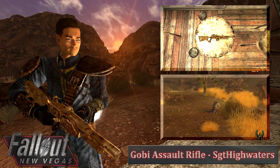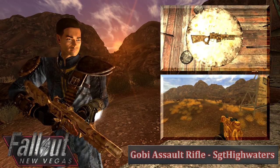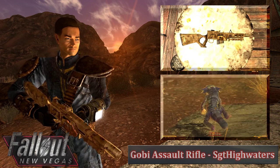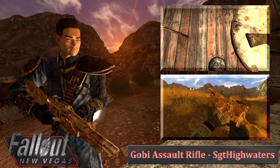How's it going Wastelanders? It's the Lone Vault Wanderer with another Fallout New Vegas Mods Weekly video. In this episode we are going to be having a look at the Fallout New Vegas weapon mod, the Gobi Heavy Assault Rifle by Sgt. Highwaters. The link to this mod is listed in the description below so check it out should you wish to download it for your game. Now let's take a closer look at this mod.